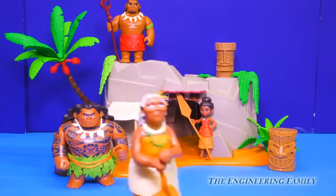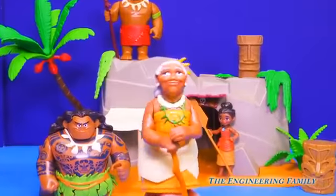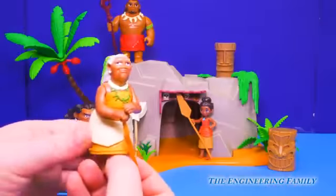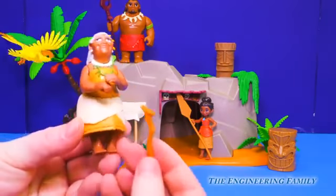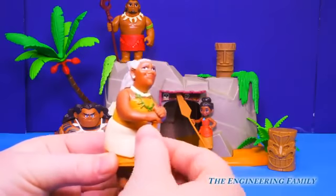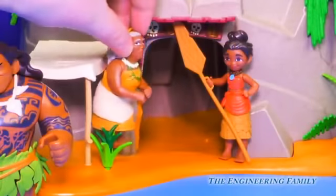Now this is one of my favorites — it's Grandma Tala. She is so funny. The people in the village know her as the crazy lady. And she comes with a staff too, more like a cane. You just stick it in her hand — that's what she uses to walk. We'll put her next to Moana.